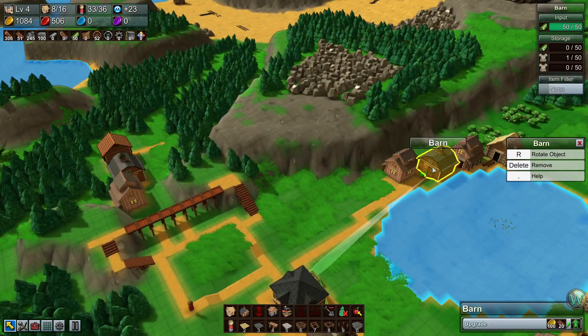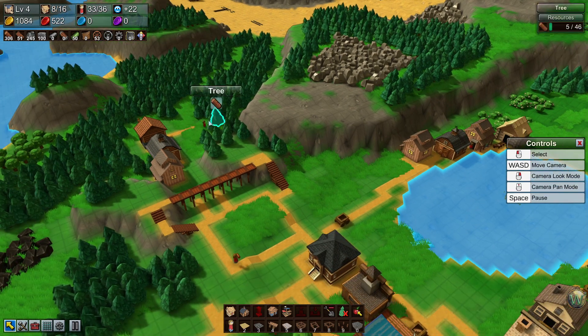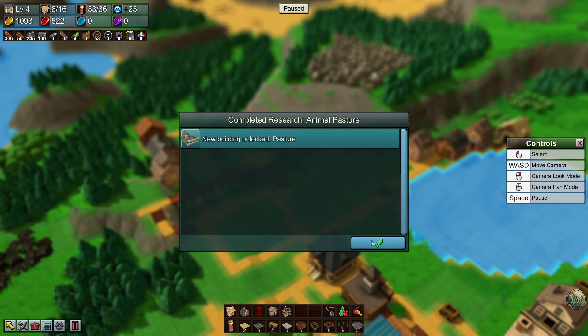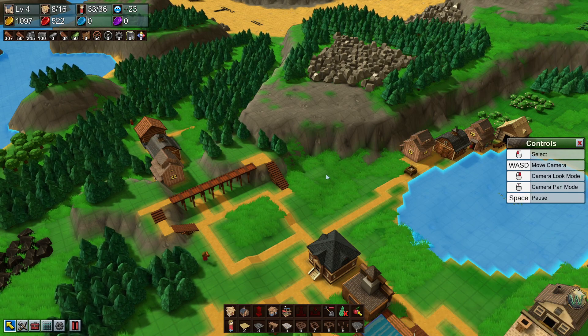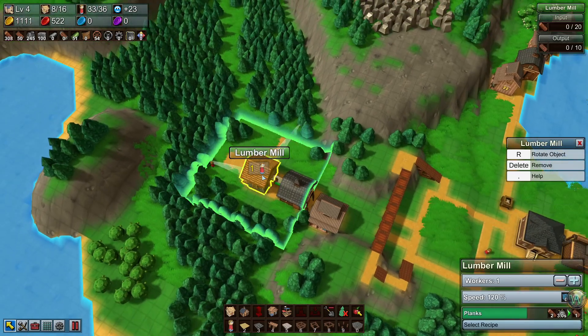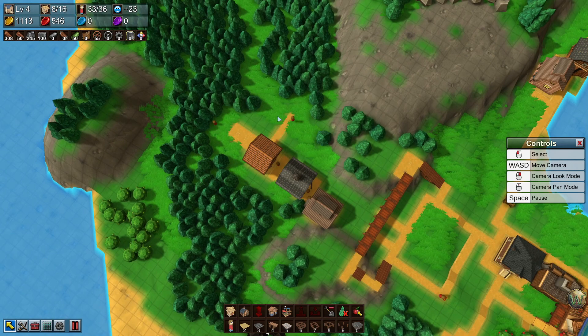I think I want to set them up over here because we have cloth in this barn. Oh, we unlocked the pasture — nice. We have planks over here, and we can make some more stone, and maybe even accelerate the making of planks here. We need to bring in logs a little bit faster.